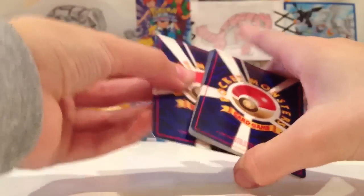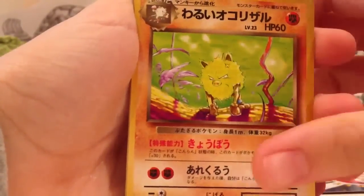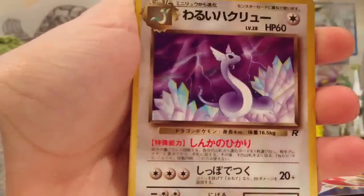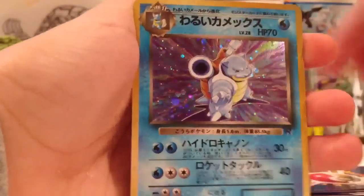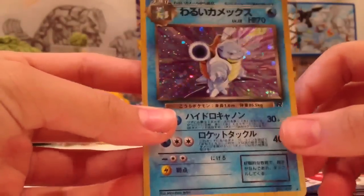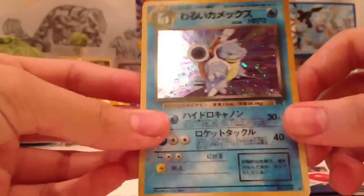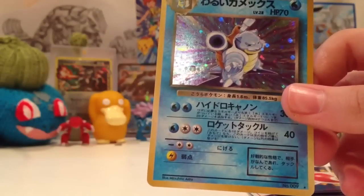Still have four more to go. They open very easily. Eevee, Manky, Slowpoke, Zubat, Dragonair, Meowth, Magikarp, Wartortle, and hollow Blastoise! Oh my god, that's so cool — hollow Blastoise! Team Rocket Japanese. Just amazing. I'm guessing you get a lot of hollows in these. I'm glad I bought these.